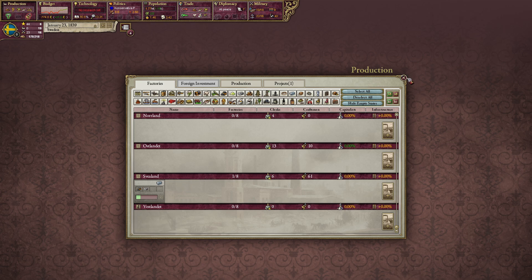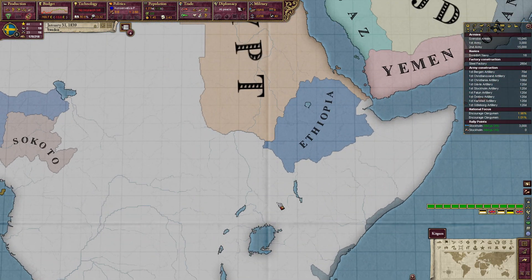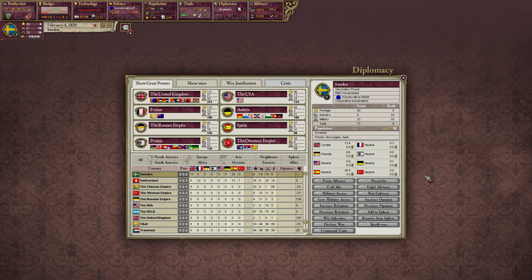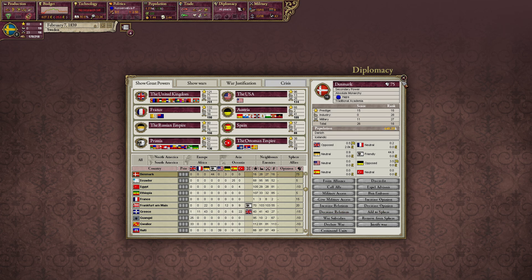The factory is getting built — very nice. We still have another project but let's get some money for now because we want to go to war with Ethiopia. More prestige — and look at this guys, we are now in 8th position! Very soon we will be a great power. We have one more point than the Ottoman Empire. I think you need to stay above number 8 for one year and then you become a great power.